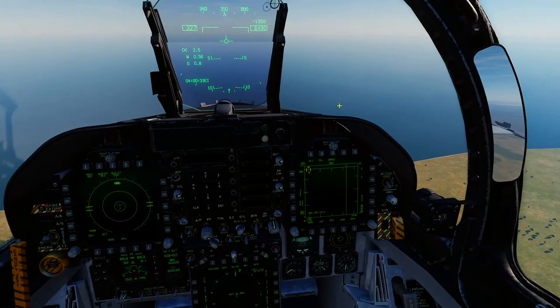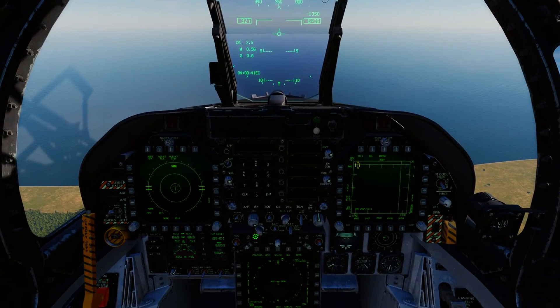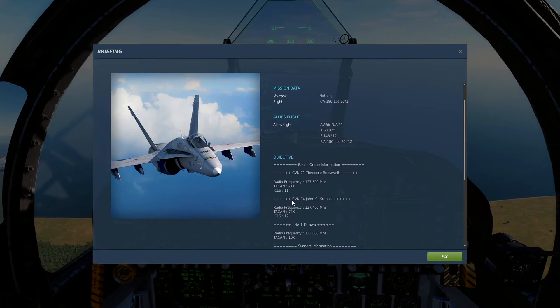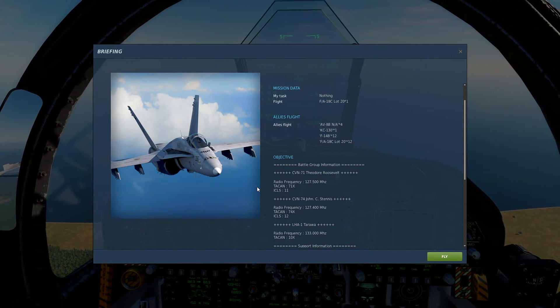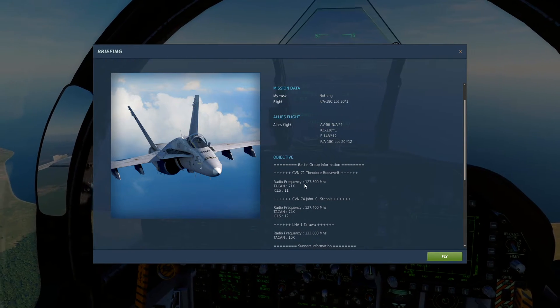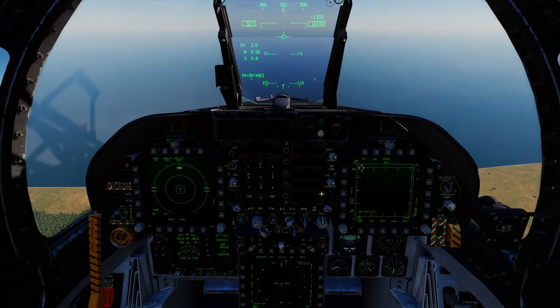We're unpausing now and we're in the jet. We're going to bring up our mission briefing page by pressing Left Alt + B. If your mission maker has done their job properly, they should have the carrier information in there so you can contact it on the radio, find it with TACAN, and use ICLS if you want. We've got: radio frequency 127.5, TACAN 71X-Ray, ICLS channel 11. We'll go ahead and punch all that in now.